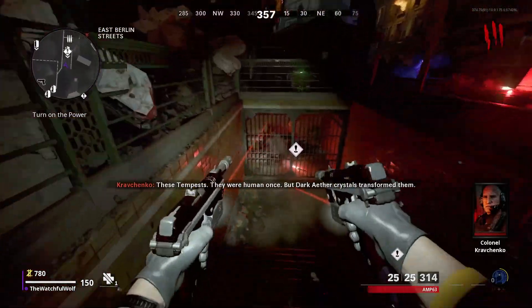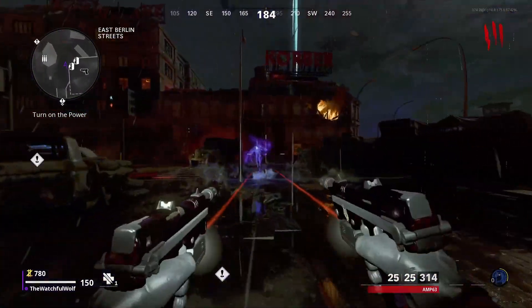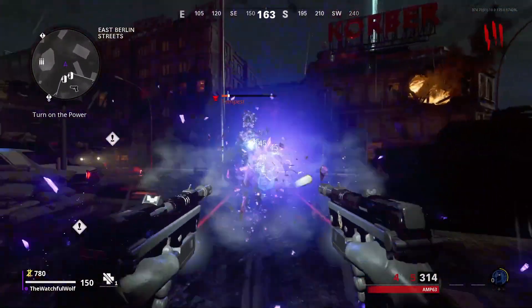All you're going to do is follow the arrows and the objective indicators to make your way to the power. Along your way, you're going to come across a Tempest. Kill this Tempest, and it will drop a power fuse.